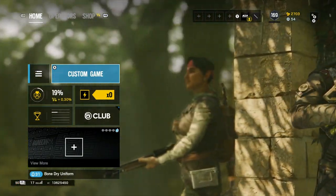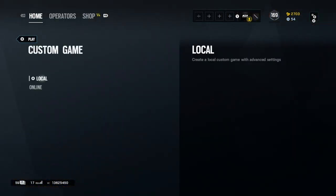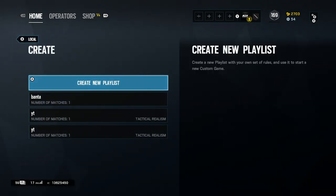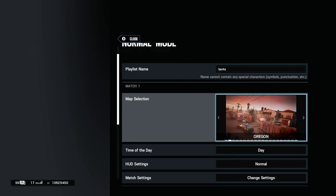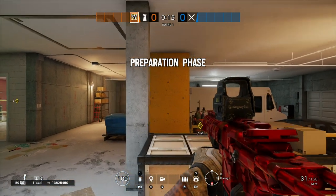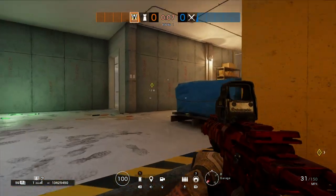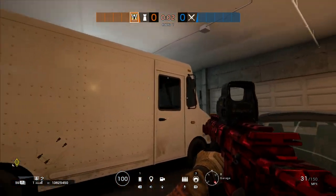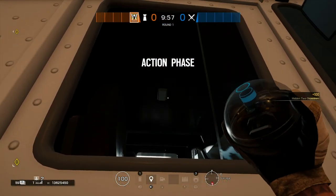I'm back on the menu and I've taken away the facecam just because I think it's easier. First of all, we're going to start off on Consulate, and we're going to be doing two spots today. One's going to be a Valkyrie cam and another one's going to be kind of like a strap, but I'll be explaining them in a minute. We're starting off in the actual garage, which is one of the most popular places to defend. All you literally want to do is come all the way to this window of this van, get your camera, and throw it around that light area here.